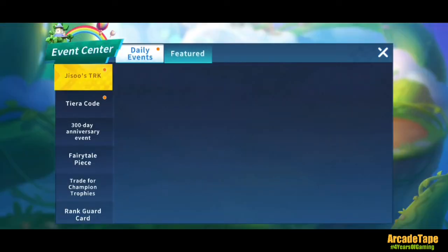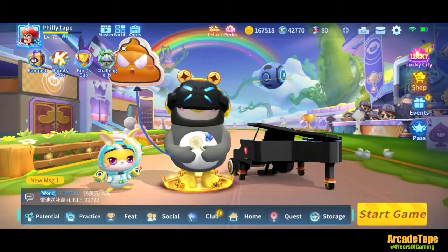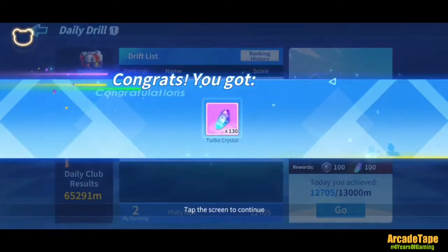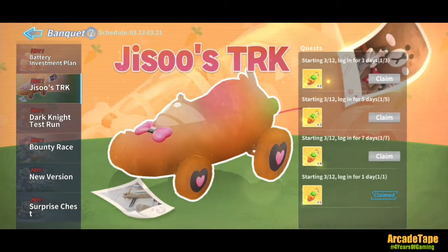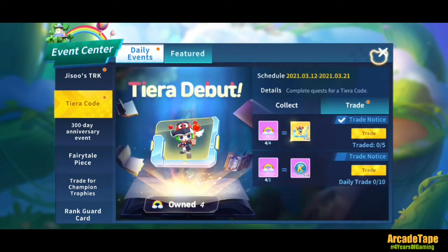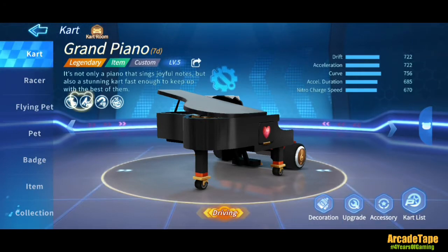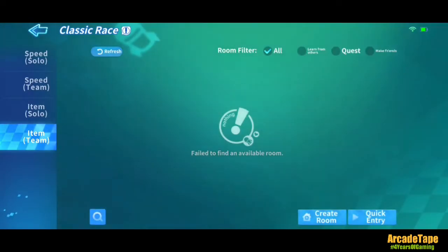I'm almost finished my pass — from start to finish, look: there's nothing in the Jesus TRK section, it's blank. There must be a glitch or bug; by the time you're watching this it may have been patched. The banquet is already out — you can go to banquet and see the Jesus TRK track. About the hybrid section — I asked and they said hybrid means two things that work as one, like a hybrid vehicle that can run on both gas and electric.